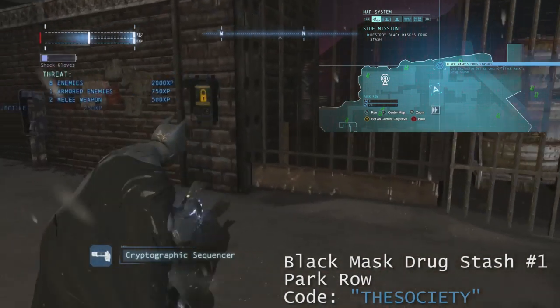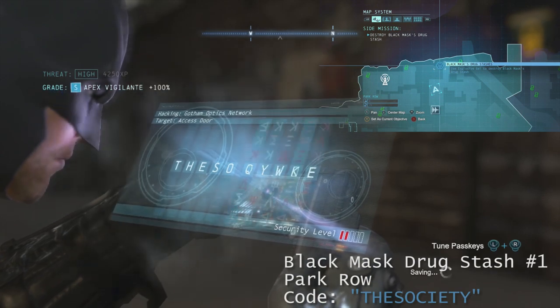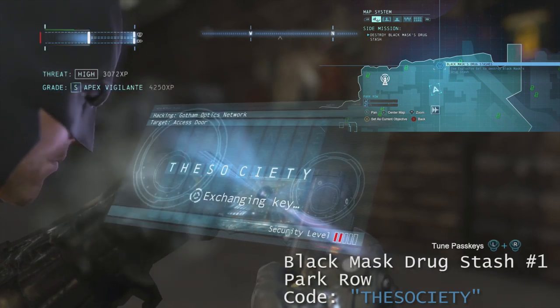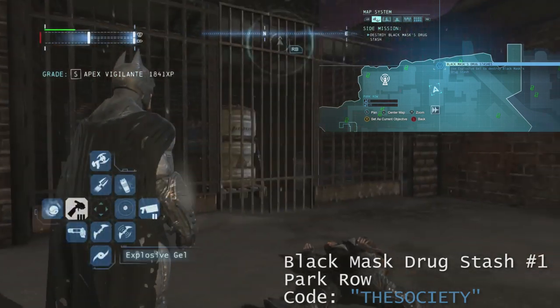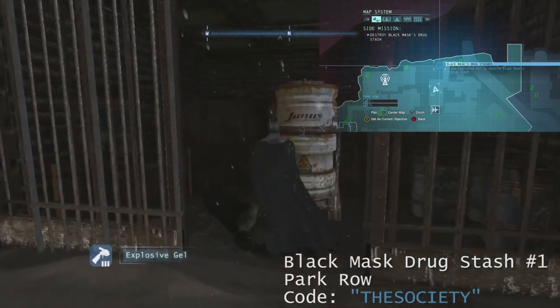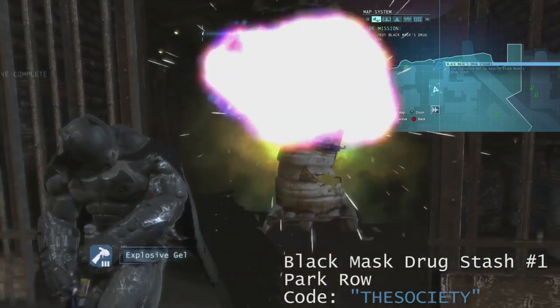And once you do that, you're going to break out your cryptographic sequencer and put in the code: SOCIETY. Once you do that, the door will unlock and you can gain access to the Drug Stash. Put Explosive Gel right on it and detonate.